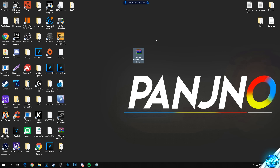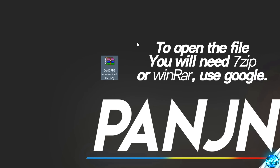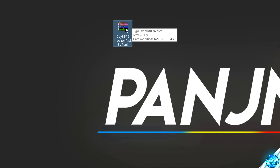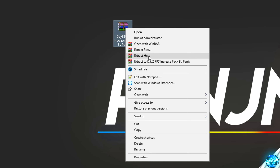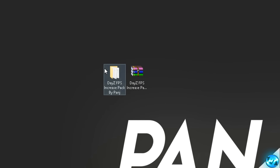Once you have the file downloaded, you'll need a program to extract it, as there is a folder inside. For this you'll need either 7-Zip or WinRAR. If you don't have one of those installed, simply Google one of the programs, install it, come back and you're good to go. Right-click the DayZ FPS Increase Pack and select 'Extract Here'. Once extracted, you'll be given a folder on your desktop with an identical name.